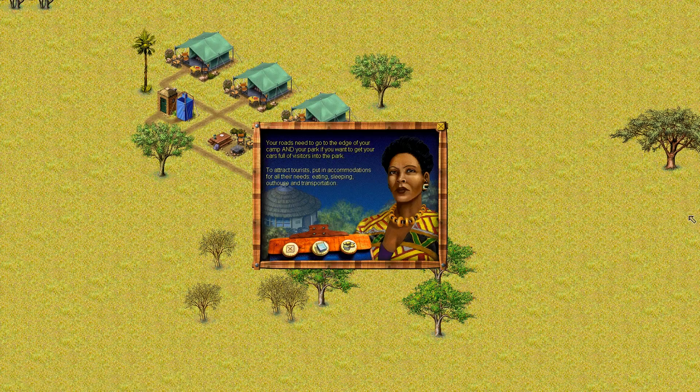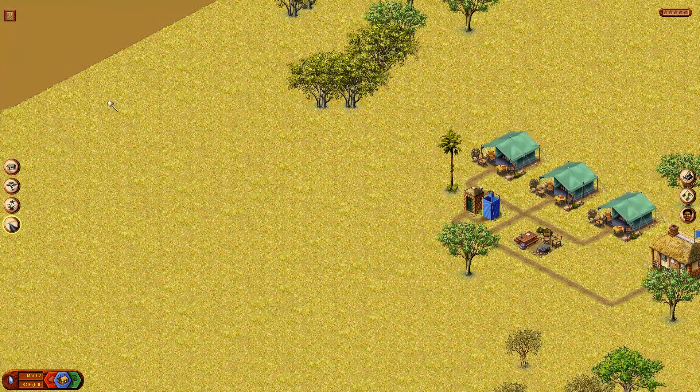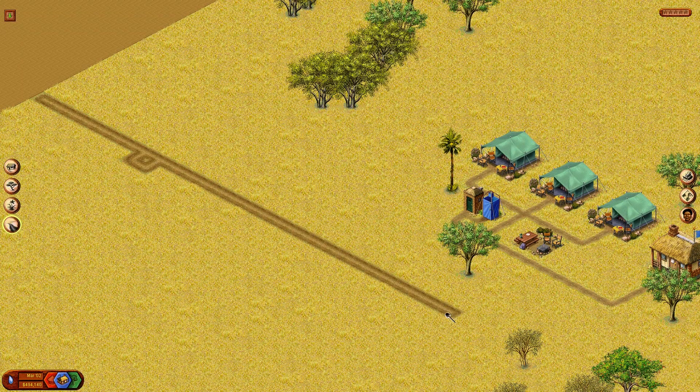If you check the business manager, it'll tell you what you're lacking and what you need to get your park up and running. We need to put a road that goes to the edge of the camp and the park as well, so they'll connect and the cars will drive back and forth. We need accommodations to attract tourists — eating, sleeping, outhouse, and transportation. We've got sleeping and outhouses, so we need roads. Let's go ahead and put a road in at the edge of the lot.